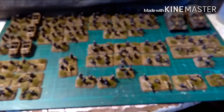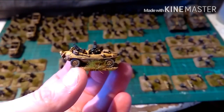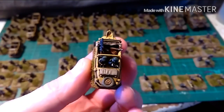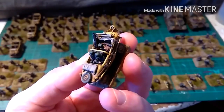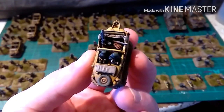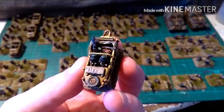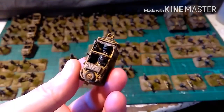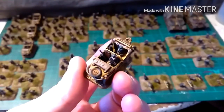Last but not least, let's look at the Schwimmwagens. As I said, they're Forged in Battle, which is a brilliant company. In the bag there — Plastic Soldier Company do a German stowage sprue — so that's Plastic Soldier Company 98Ks, ammo crates, and an MG42. And if you get the commanders, in there you've got an MP40, a Jerrycan, and a Panzerfaust.